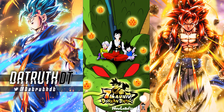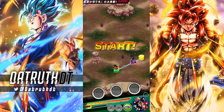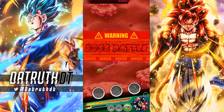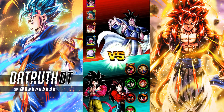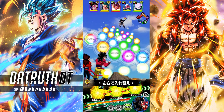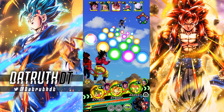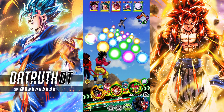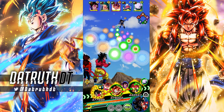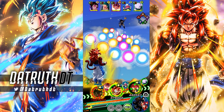Let's jump into Final Trump Card Super Battle Road and see how we do with these new characters. We have EZA Super Saiyan 4 Gogeta, the LR Gods, and the LR Super Saiyan 4s — a lot of strong units ready to go. I'll pair up the LR Super Saiyan 4s with Tech Gogeta since they work really well together.